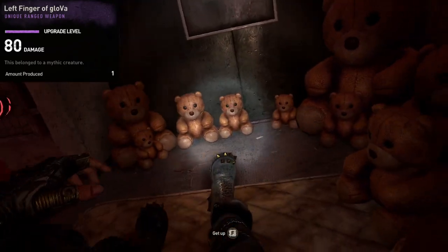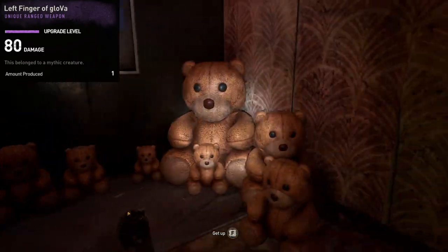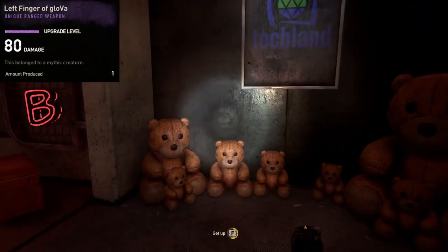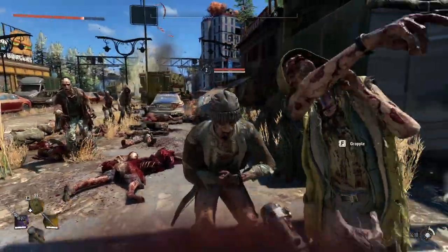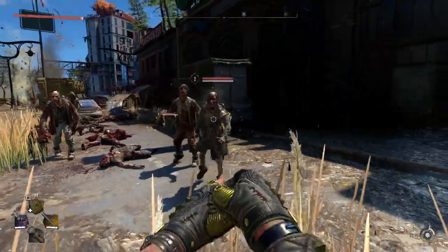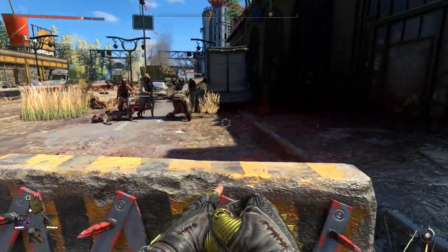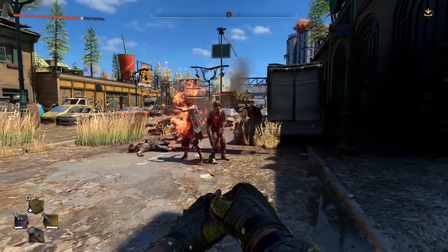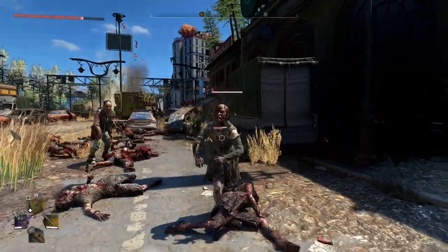Other than the blueprints you can buy from the vendors and crafts masters scattered around the map, this video and the previous one should cover every single weapon blueprint in the game as of the Gut Feeling update for Dying Light 2. I do expect Techland to add more in future updates so I'll make another video for when that happens, so subscribe if you wish to stay up to date. I hope some of you found this video helpful. Take care and cheers for now.